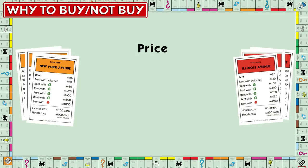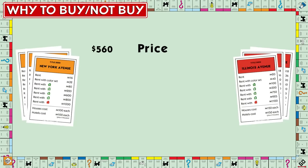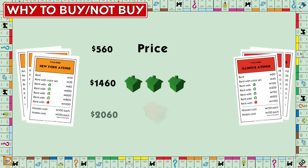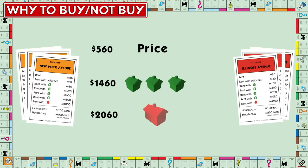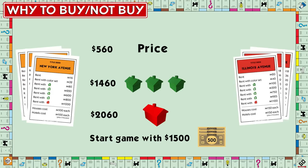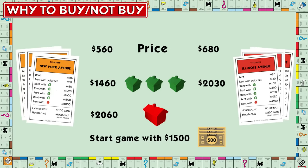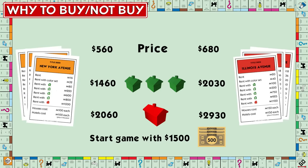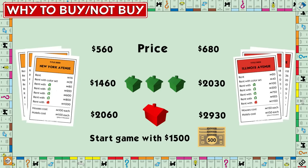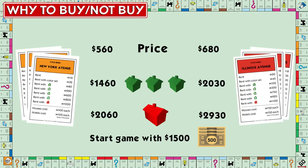Back to red and orange — assuming we pay sticker price for each property set, the oranges will cost $560 for all properties, $1,460 for all with three houses, which is our sweet spot, and $2,060 for hotels. For the reds, it will cost $680 for all properties, $2,030 for three houses, and $2,930 for hotels. Bear in mind, we start the game with $1,500, so you should start to see where much of the problem lies and why speed of development is important.